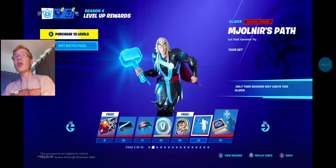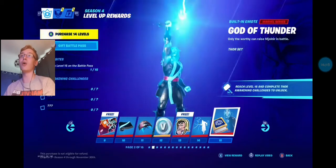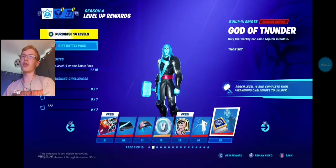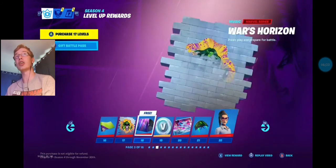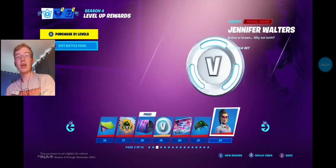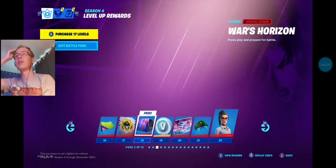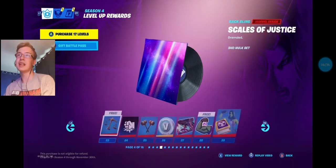At fifteen, God of Thunder — you unlock his built-in emote. That is awesome. Then you'll get the Thor Awakening challenges as well; all of these will have Awakening challenges. If you move over to the She-Hulk pages, at 22 you actually unlock Jennifer Walters, which is She-Hulk herself. At 19 there's music as well — I think that's the Battle Pass music from this season. At 25 you've got the Hammers of Justice.